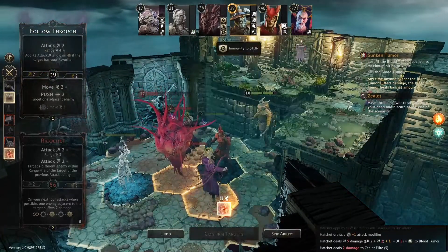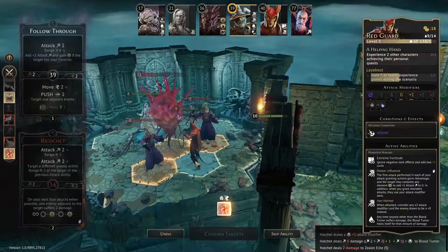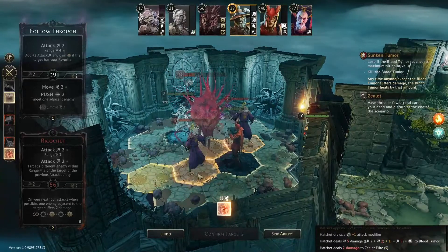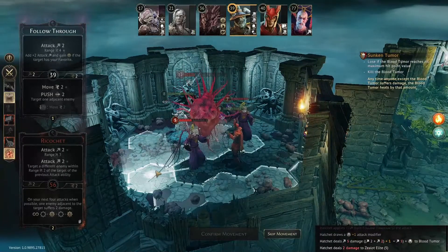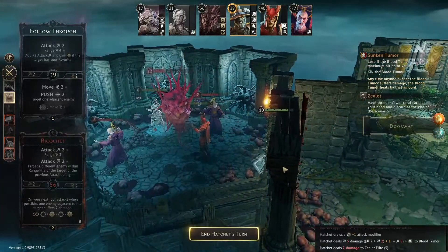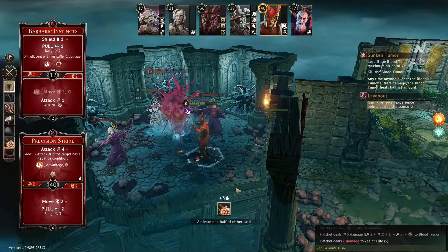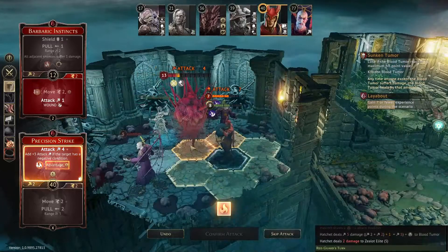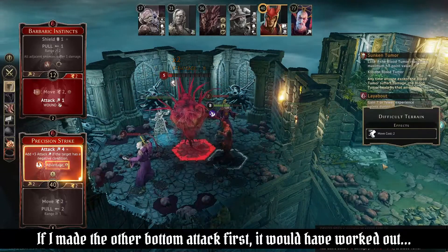There's still plenty of health — I'm not too worried. Move back here. That doesn't go for Overwatch, which also answers my other question. Precision Strike with fire — oh, now it doesn't have its fire anymore. That's why it's fine. We'll use this to hit it one more time. That's okay. Now I can heal that off so I won't take more damage, and it won't heal from my wound. This is an interesting boss — I do like it.